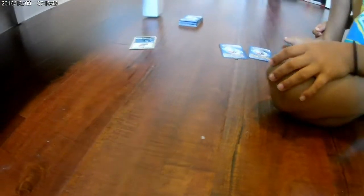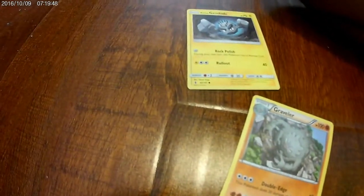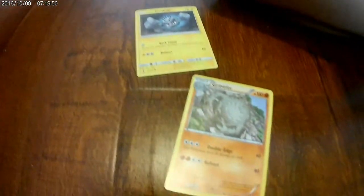My Graveler — Graveler is a fighting type. It's weak against grass types, but the Alolan Geodude is weak against fighting types. So I'm a fighting type, and 80 times 2 would be... can you guess? If you guessed 160, then you are correct!